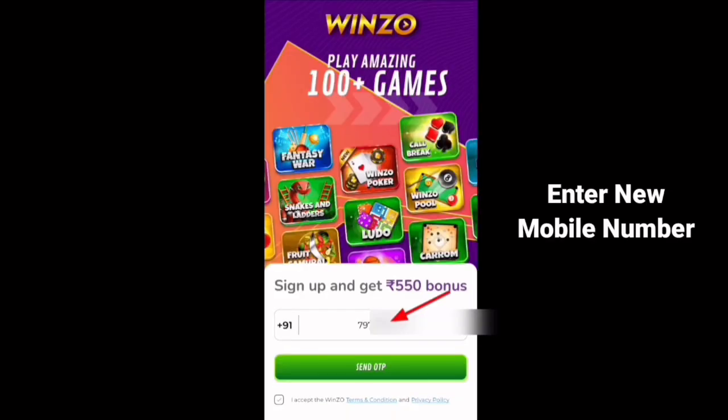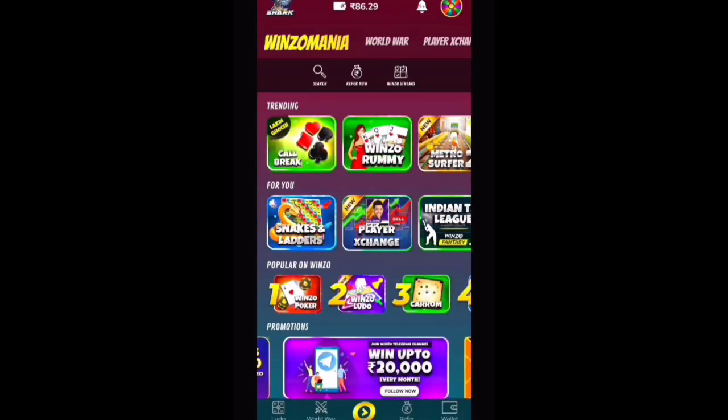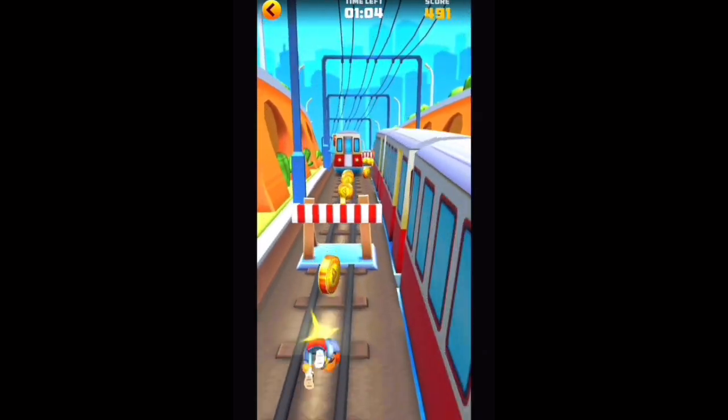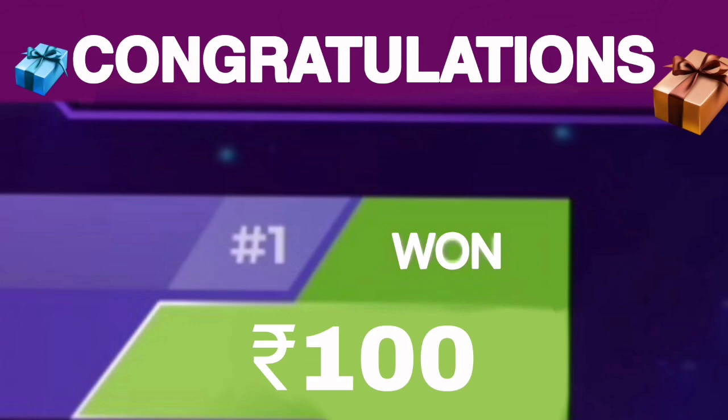After downloading, you will have to install it. After opening it, first of all you will have to put your mobile number. After putting your mobile number, you will receive an OTP. Enter that OTP. Then you will have to select the multiplayer options. If you want to play a game, you will come back and play a game in real life.